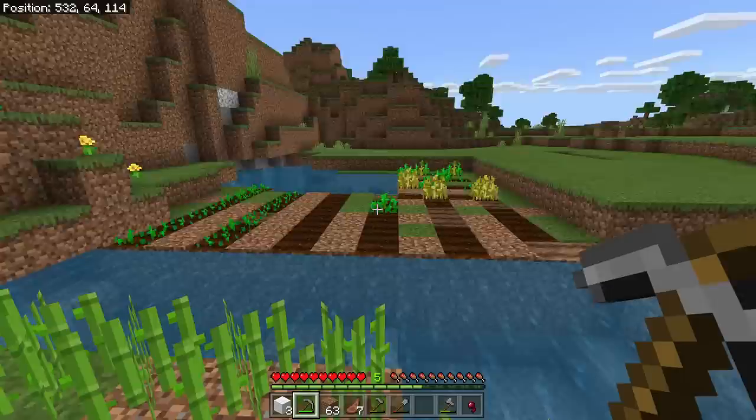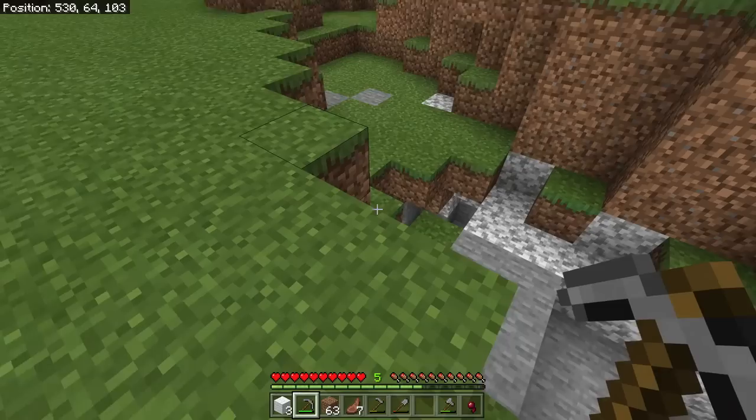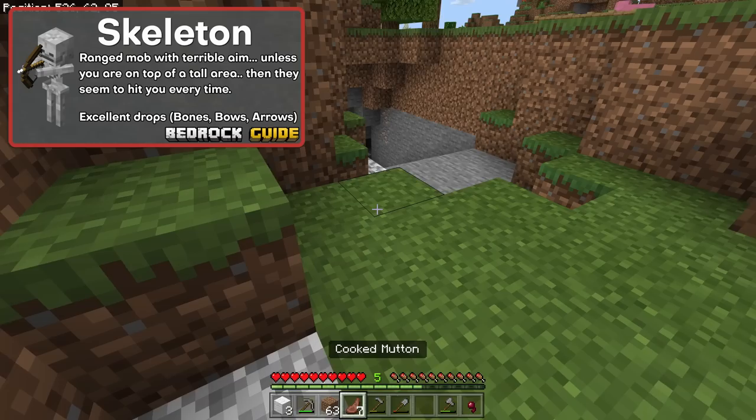Once you reach a point where you're just waiting on things to grow, it's a good idea to search the surface level of any caves. Oh gosh - there's a skeleton down there. Skeletons are a little dangerous this early because they have a ranged attack and can shoot at us. We're going to get the drop on him. He doesn't want to come out because sunlight will kill skeletons. But skeletons drop bones which can be turned into bone meal, and they also drop arrows and bows.